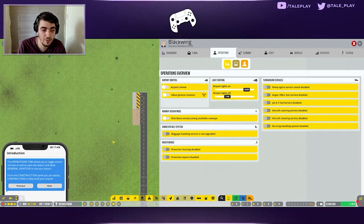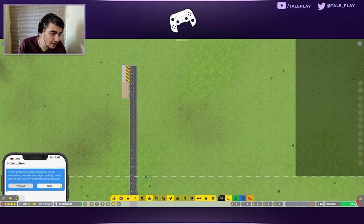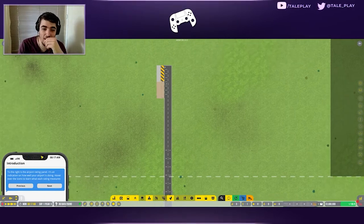The construction panel lets you deploy constructors to build your airport. It gives me a vibe of Prison Architect - which is a very nice game worth checking out. Here we have the airport status showing it's closed, and the airport rating panel showing how well your airport is doing. There's so much to take in - I'm a bit scared.